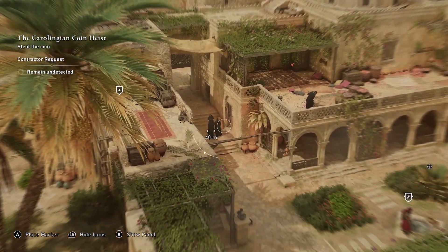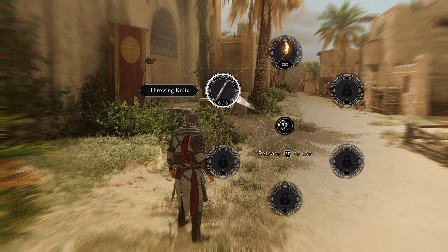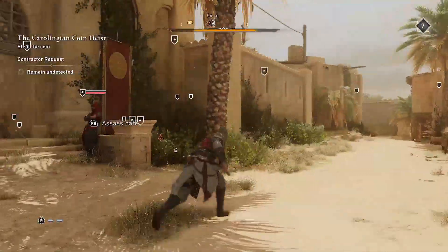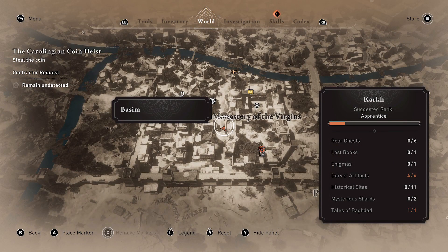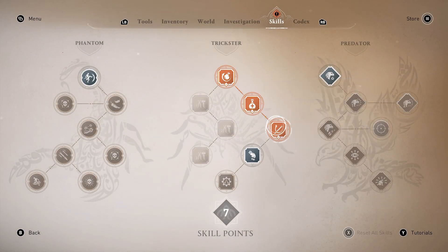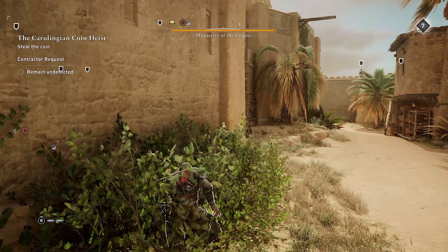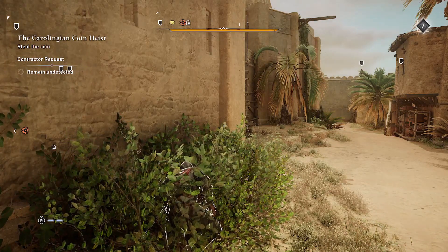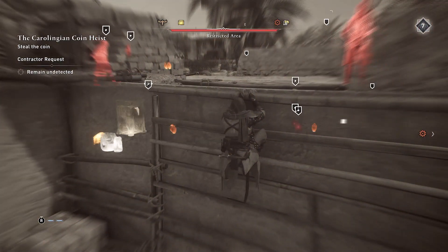Another thing you want to make sure you do before you start this contract is make sure you have a full complement of throwing knives — that's going to be very helpful for you in this one. One skill is knife recovery, that helps a lot. And there's another tool upgrade back at the bureau in the third tier — what it does is it corrodes the enemies when you throw the knife.